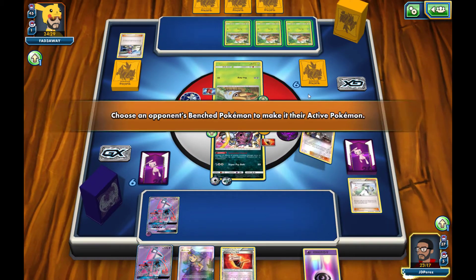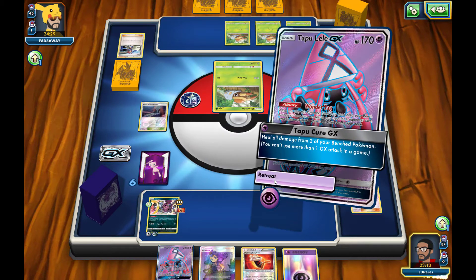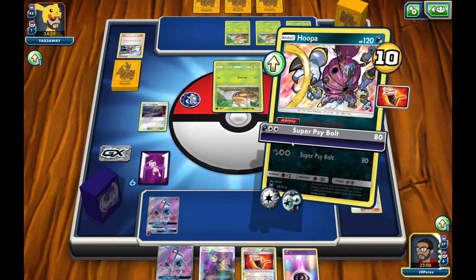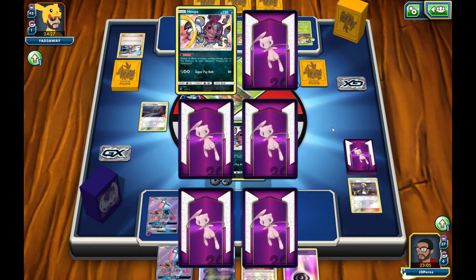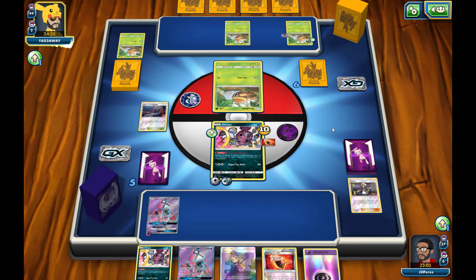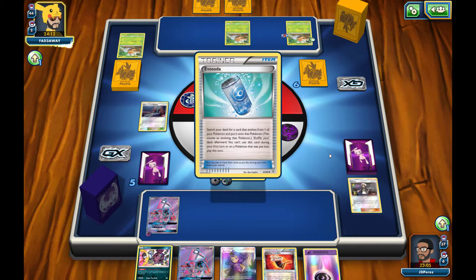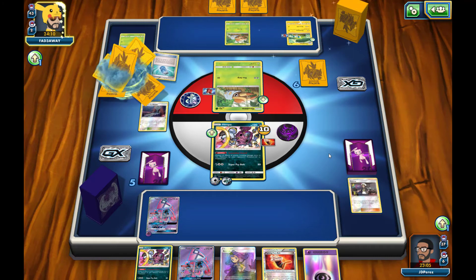We also have a Guzma and we're going to be able to retreat the Lele for free, so we'll use that to our advantage. We'll bring out one of these Grubbins, retreat our Tapu Lele GX, bring the Hoopa back out, attack, and knock out that Grubbin — grabbing our first prize card. We get another Hoopa out of our prize cards into our hand. The Mewtwo has not yet come out but I want you guys to see him. Another Assault Vest — they're really making the damage minimal with those Assault Vests.